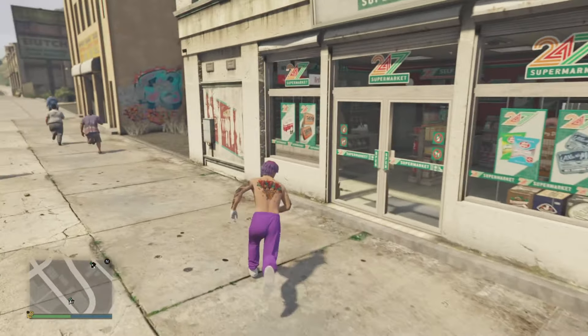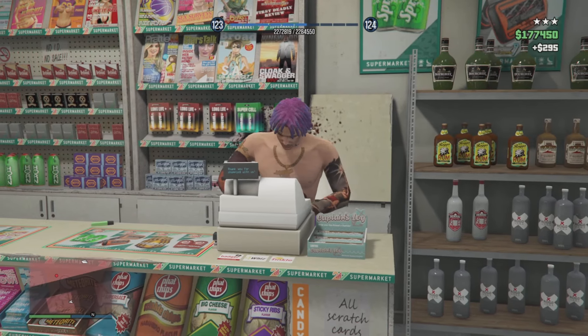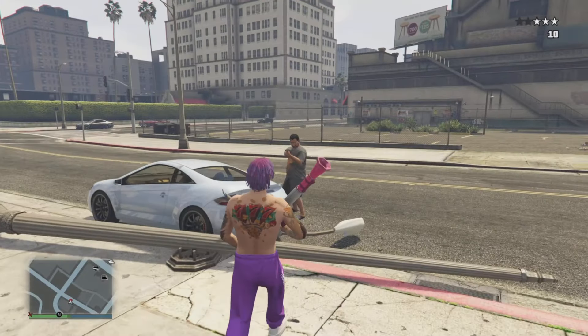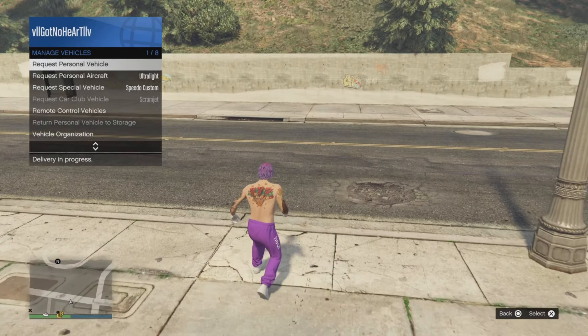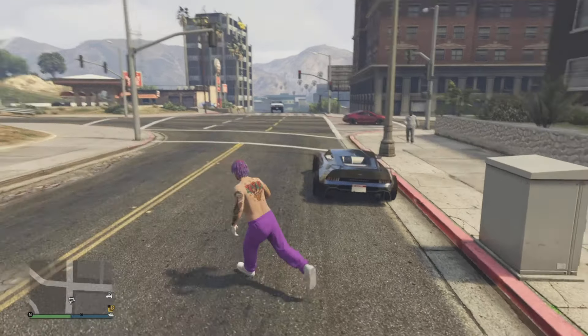Once you spawn in, steal a street car and go to the same store. Rob the store and exit out. When outside, explode yourself with the stolen vehicle. From here, request your personal vehicle through your interaction menu. Keep in mind that the car that spawns in is the duplicated vehicle. And that's it for today's video.